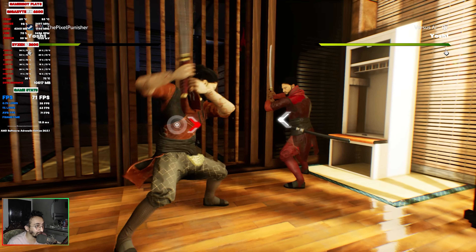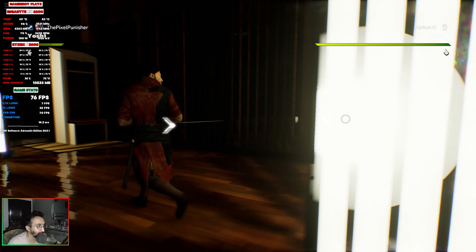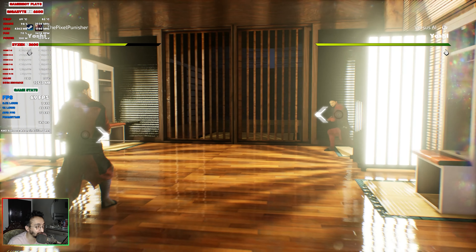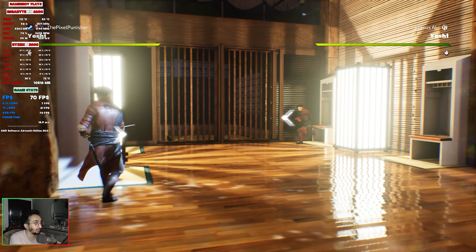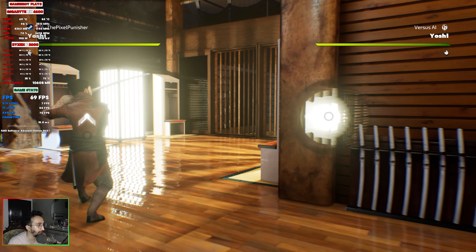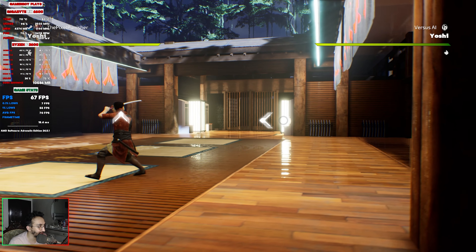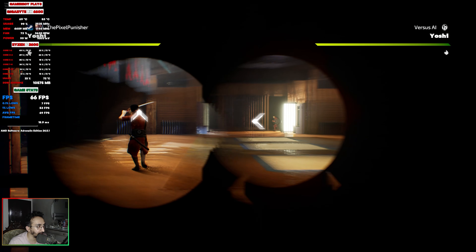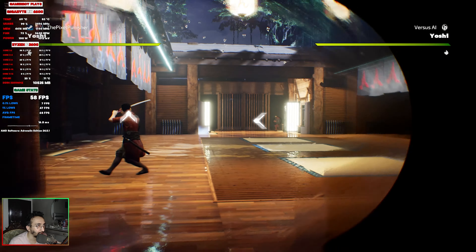The game looks a bit sharper at 1440p than 1080p, which is expected, but the textures on my character are still not very good looking. Comparing them to other games like Tekken 8, Mortal Kombat 1, and Street Fighter 6, these textures seem pretty outdated. We're still getting around 70 FPS average. When I move the camera back for a wider view of the arena, FPS drops into the 55–59 range sometimes, but it's still pretty good overall — about 67 FPS average.